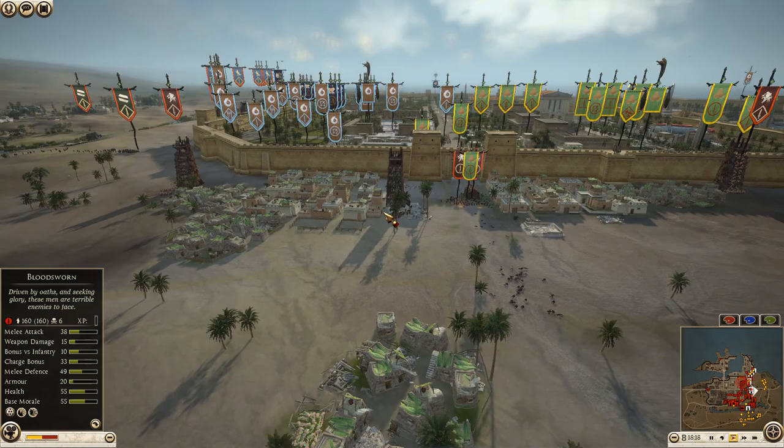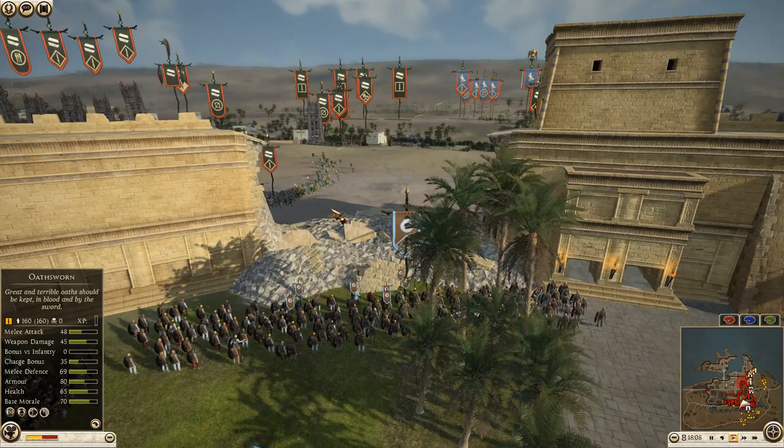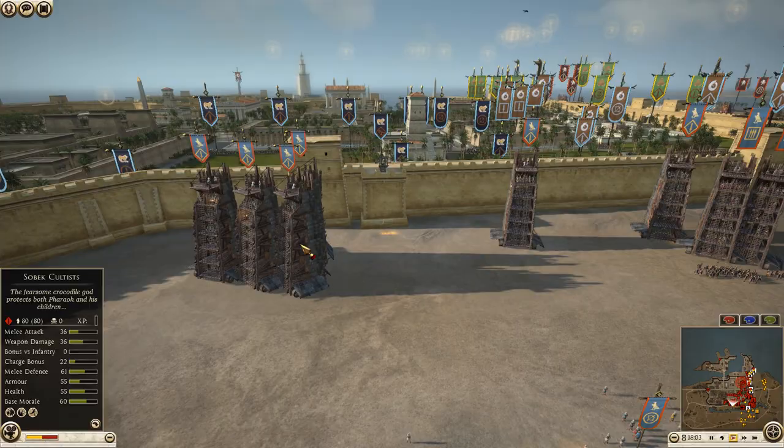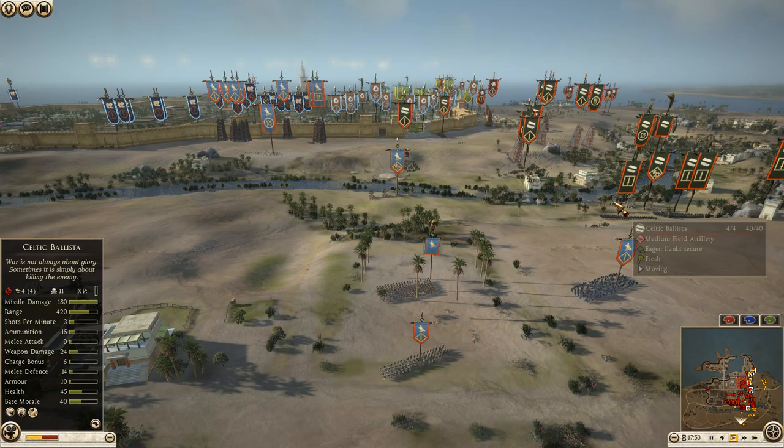Galatia has knocked a wall breach down — this is good. Mercenary axe warriors are making their way over to cover that breach. Egypt is still bringing all his towers up; looks like he's going to have a traffic jam. I'd move up the rest of my army as well — there's really no point keeping them all the way back. He's got one unit of archers up here by themselves.